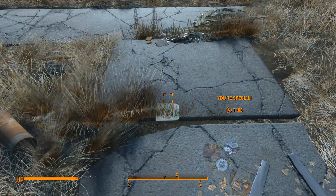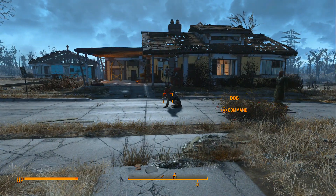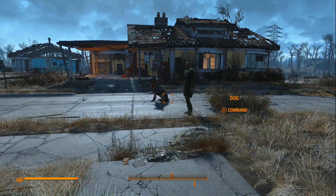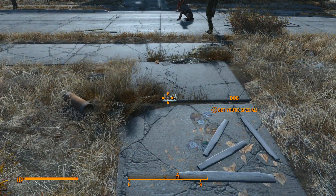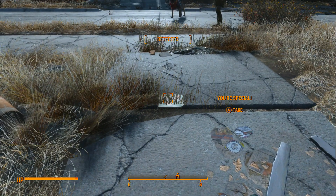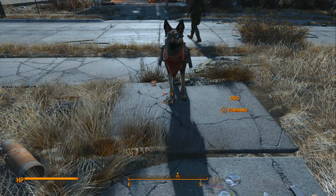Once you've dropped it on the floor, highlight Dogmeat and press A on Xbox or X on PlayStation 4, and command him to pick up the book you just dropped. As he's moving towards the book, highlight the book yourself and be prepared to pick it up. When he gets within range he'll stop for a split second, and as he bows his head to go pick it up, go ahead and pick up the book yourself as well.